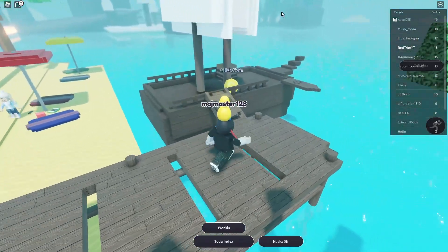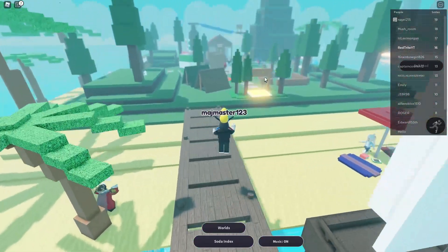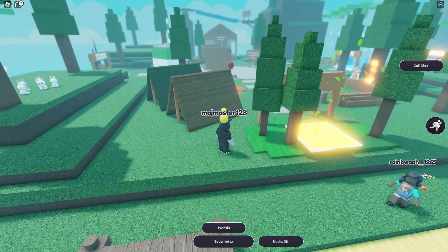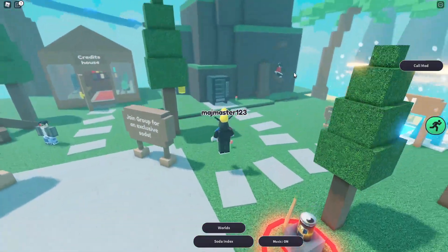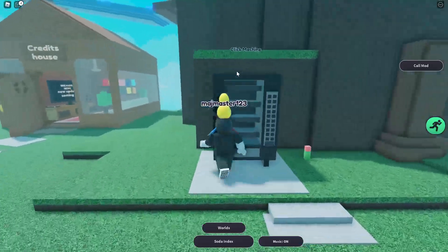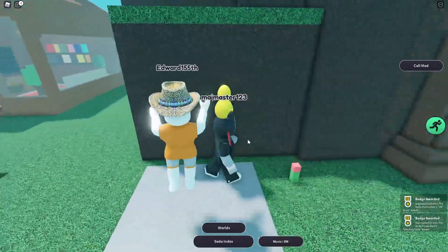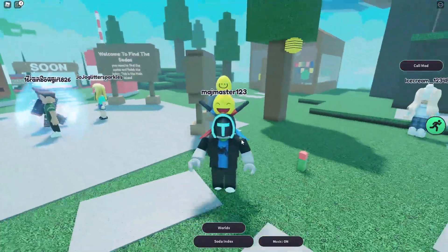I restarted the game and now I can collect the coins. You actually have to go to the quest first. Why didn't I figure out you have a speed boost over here? Now I'm speedy — I can move faster! You place the soda in the vending machine and here comes your soda.